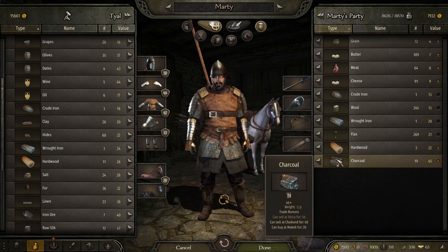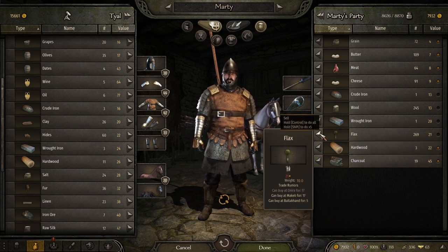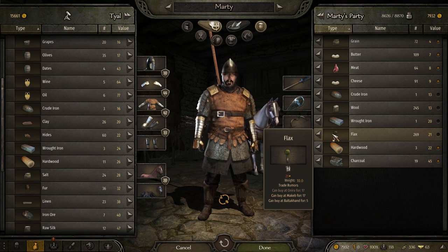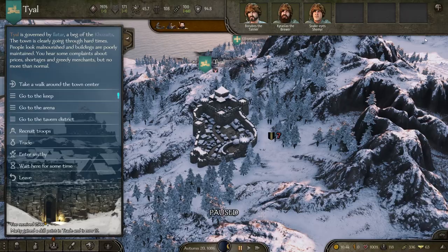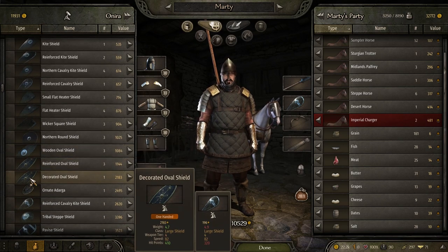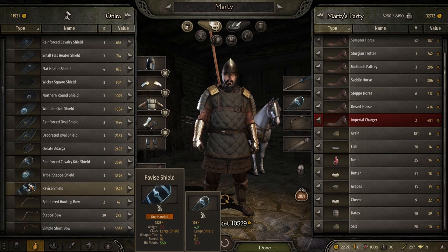Hold down control when you buy items so you're buying them all, not just singular ones. There's also a trick: if a vendor has a red item — meaning high demand — and you sell more of it one by one, the value normalizes down. But if you sell it all at once, you get the best deal. That's currently working and they may patch it at some point.